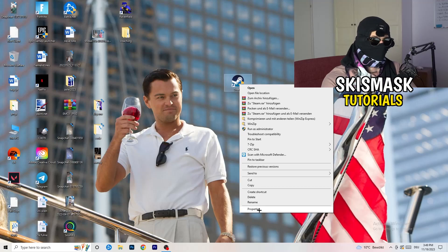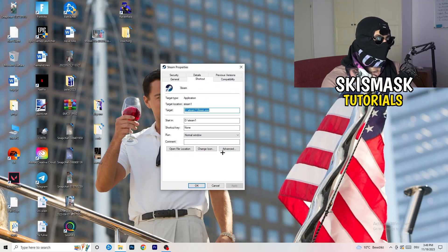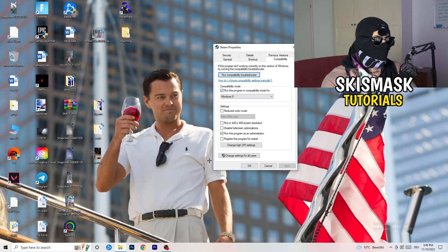Go back to the Properties tab and click on Compatibility. I want you to copy my settings: enable Run this program in compatibility mode and select Windows 8, disable Reduce color mode, disable Run in 640x480, disable Full screen optimizations, enable Run this program as an administrator, and disable Register this program for restart.